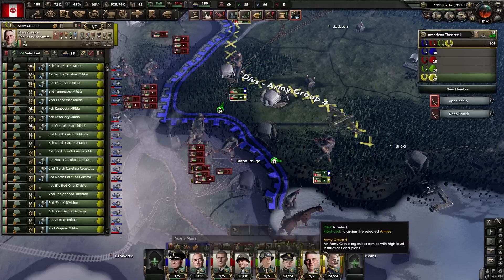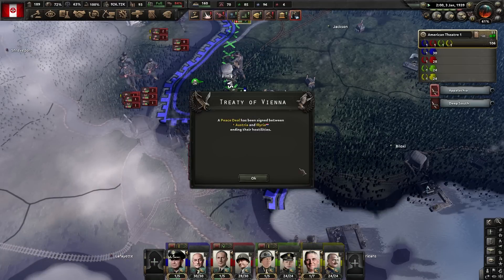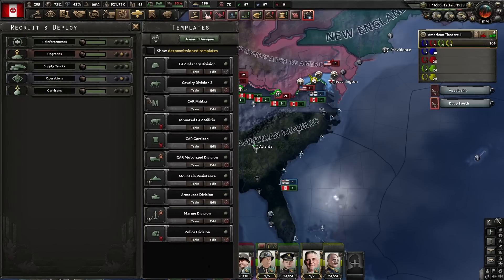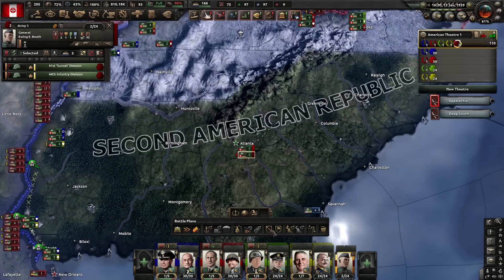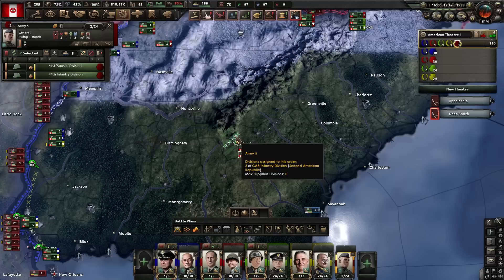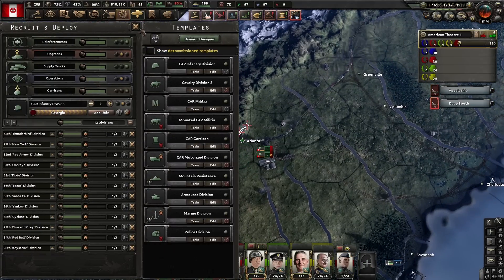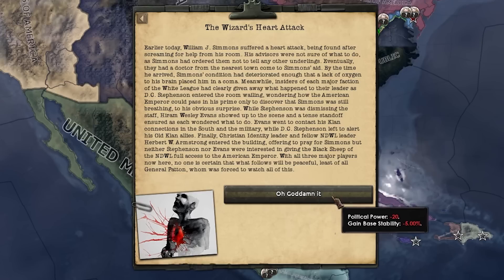We've finally pushed through where I kind of wanted to push to, so we've shortened the front a little bit. We're sitting on an absolute truckload of infantry equipment, so I think we'll stop building infantry and just get a couple of batches of 12 out right now. We've got a new army starting under Booth - we'll just have them in Atlanta exercising for the time being, and we'll make sure every new troop goes under his command. Simmons has just suffered a heart attack and is in a coma, whilst the old and new clans are gathering their allies. This is not looking good - we might have a wee bit of instability for a little bit.